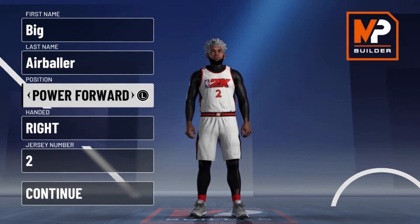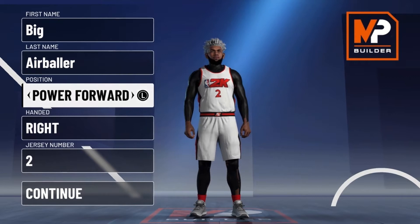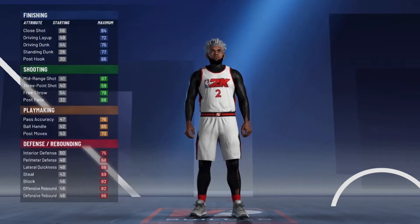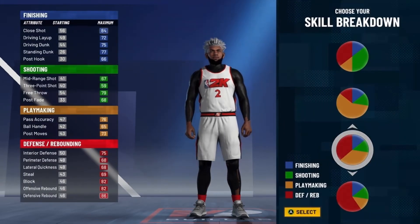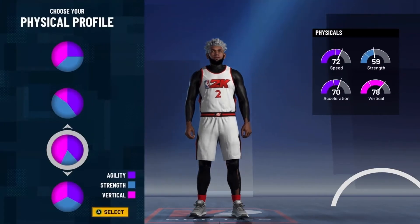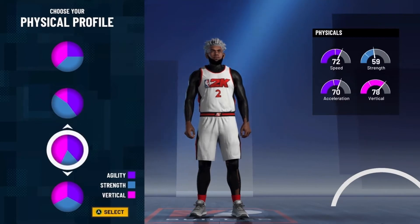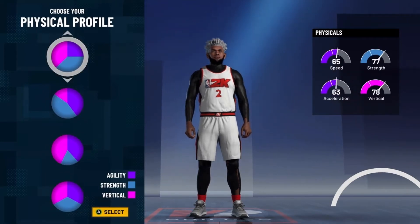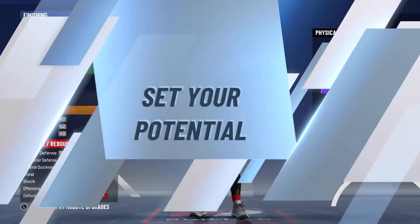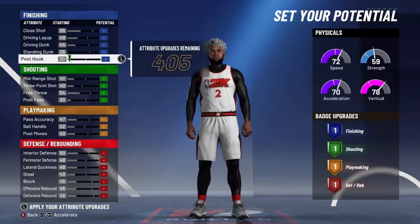If you're watching this and you're not subscribed, just subscribe honestly, just do it. This build is a power forward and you want to go with the defending and playmaking half-and-half pie chart, and you want to go with the speed and vertical body settings. Your strength is not going to matter honestly, but if you go with the balance or the strength and speed, you're not going to be able to speed boost with this build.